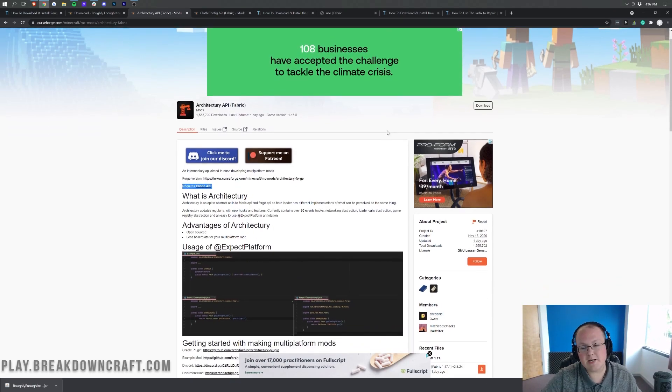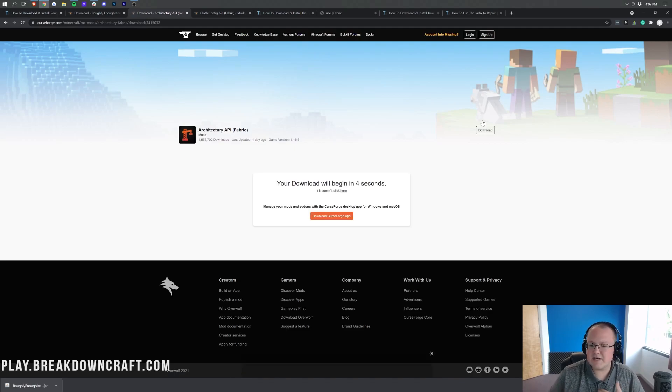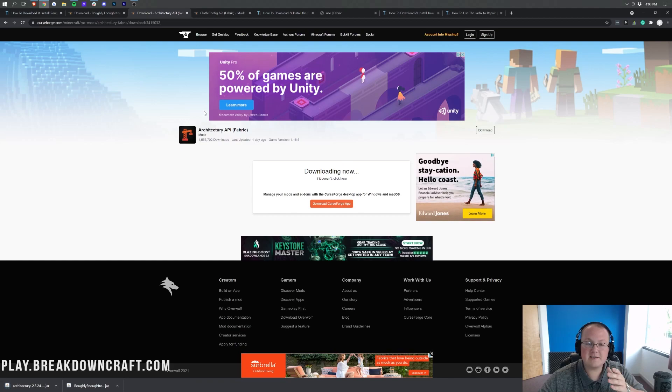For Architectury API, once you're on that page, the process is the same: go to the right-hand side, scroll down to the Minecraft 1.17 section, and then download the Fabric 1.17.1 version. You'll need to keep or save the file depending on your browser — keep it in the bottom left in Chrome, or save it in the center of your screen on Firefox.